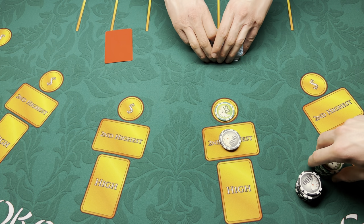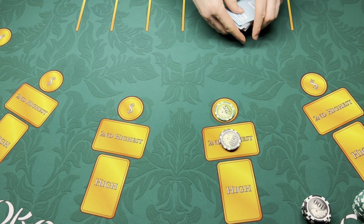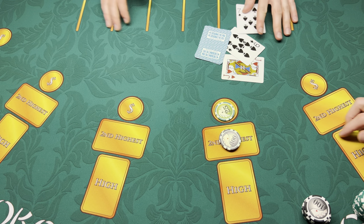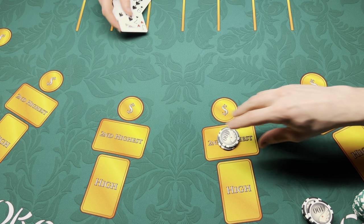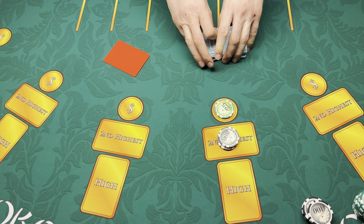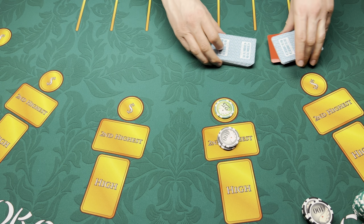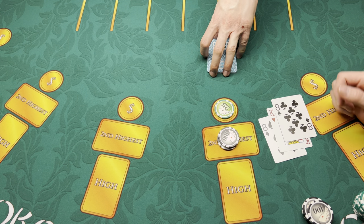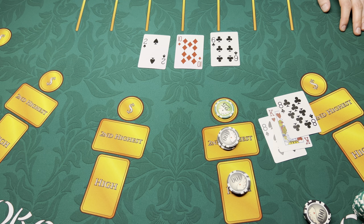We'll reduce that down to $200 and slowly but surely try to make our money back. I think I came in with $1,500 today, I think I can get it back up. That's gonna be a fold, sorry. Okay, $25 on the bonus. We got a pair of eights — very nice, we'll take that. The dealer doesn't qualify.